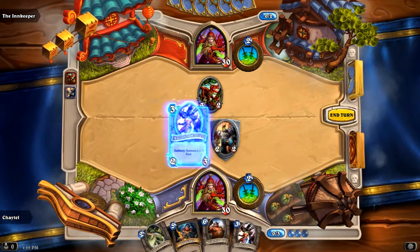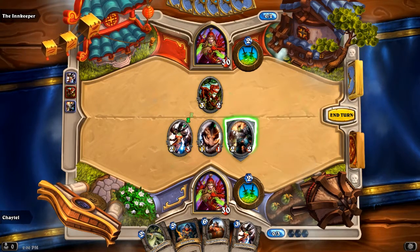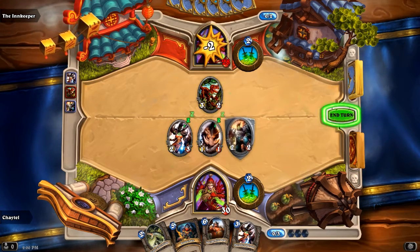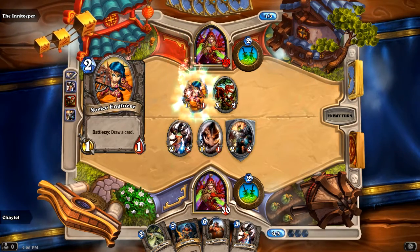I've got three mana, so I'm going to get some extra creatures out. Since they kind of have to trade the Bloodfin Raptor into the Frostwolf Grunt because they can't attack past the taunt, I'm just going to hit them in the face because next turn they're going to hit the Grunt. That way I get a little more damage out of him.